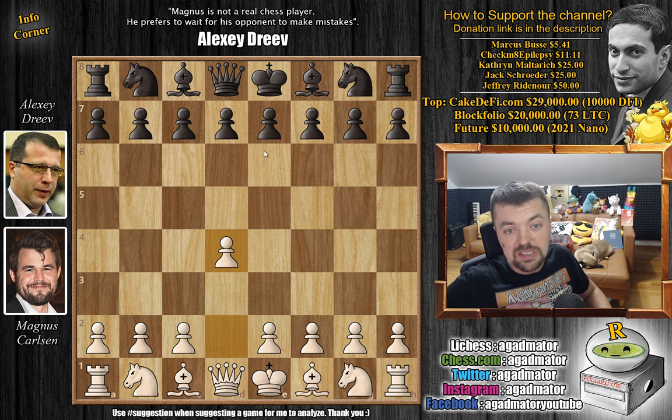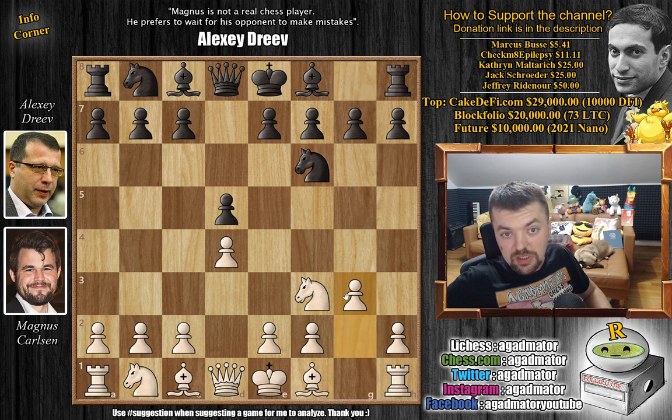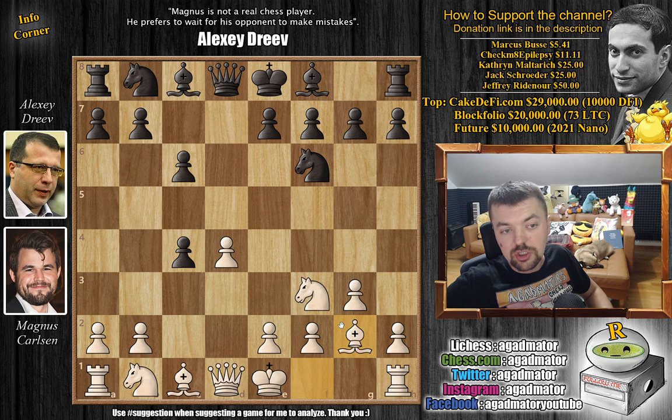Magnus has the white pieces and opens with d4. We have d5, knight to f3, knight to f6, and g3. Magnus goes for a Catalan variation. We have c6 and now c4, d captures on c4, and bishop to g2. This bishop will be very useful on this diagonal. And b5, defending the c4 pawn for the moment.